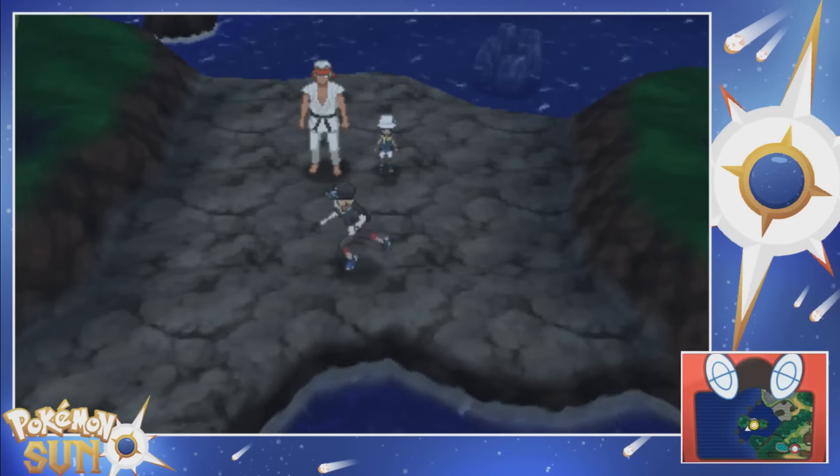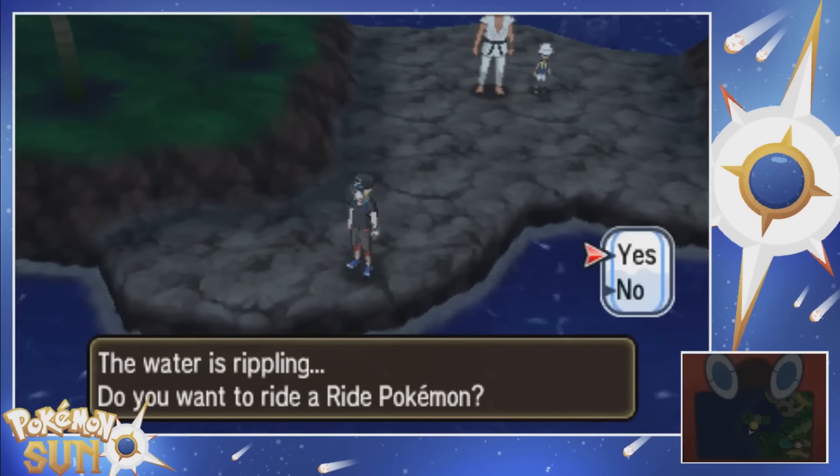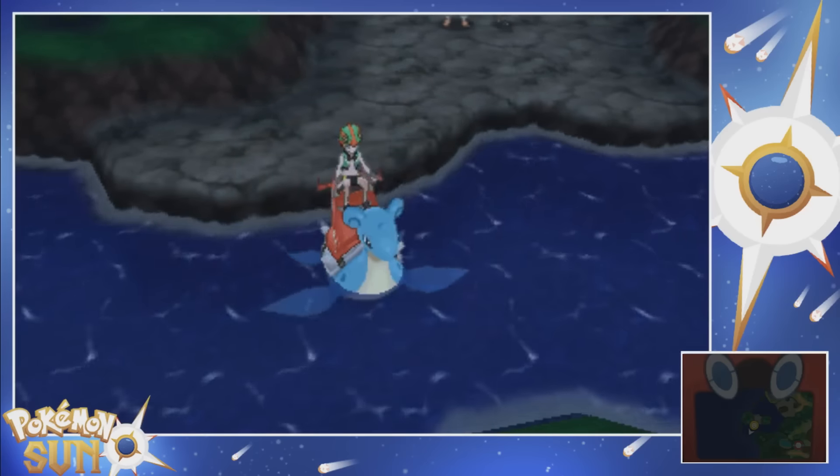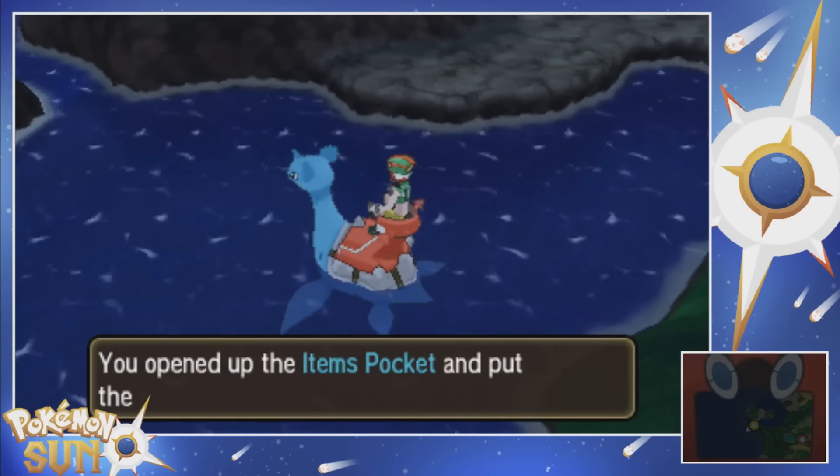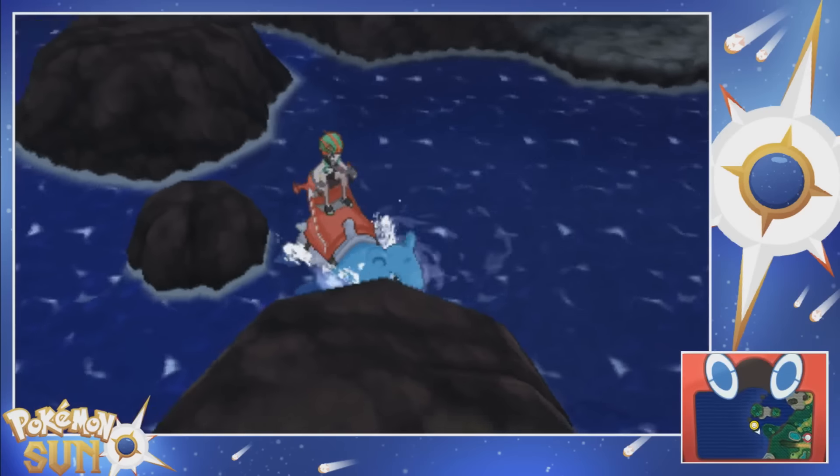Next order of business is to go to the Dimensional Research Lab, and I have no clue where the hell that is. I honestly don't even know where Route 6 is. There's an item right here - a Water Stone. Yeah, I'll put that at the bottom of the ocean.